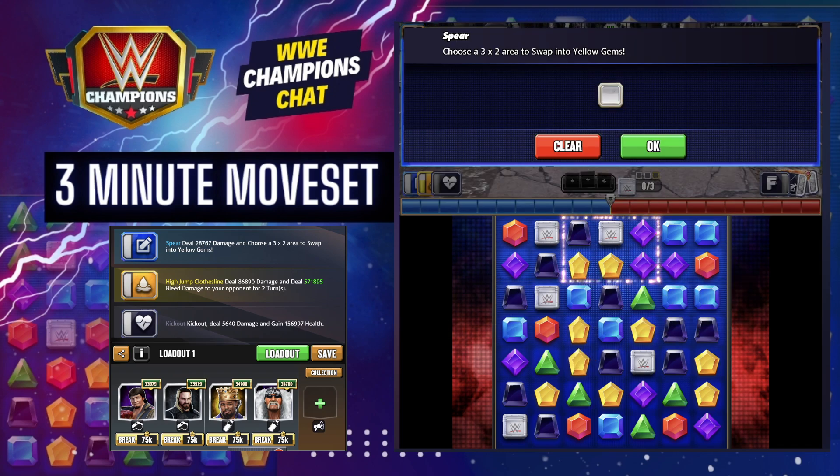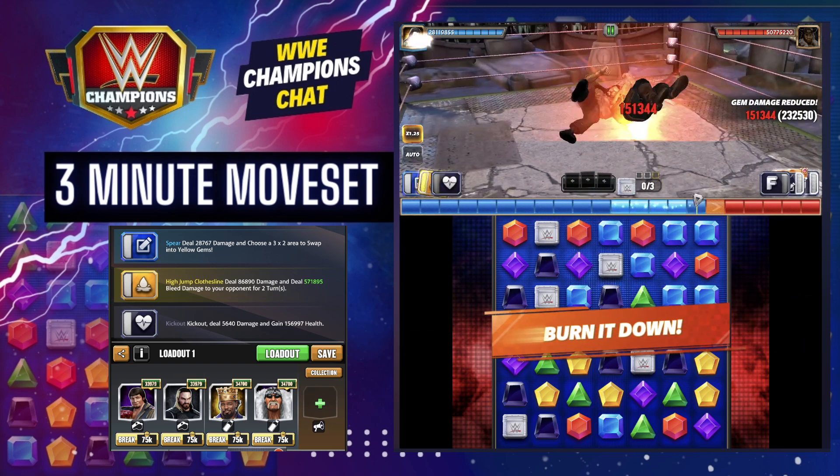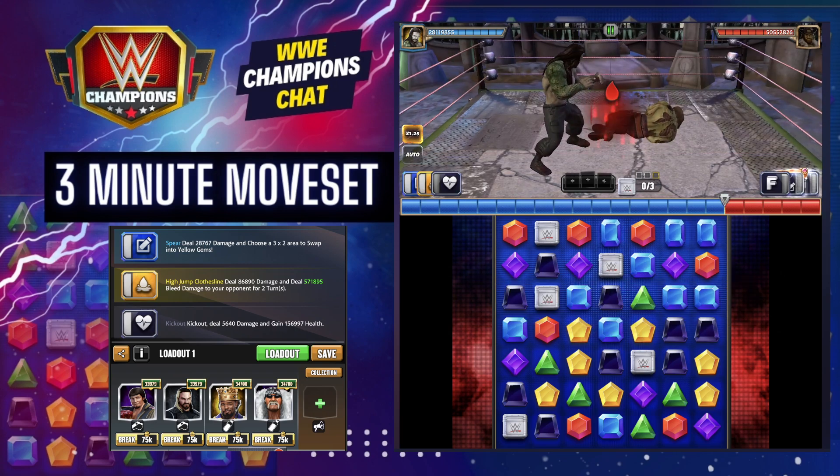I would highly recommend doing it somewhere where you're not likely to make anything else match, which is pretty difficult. That blue right there could cause a cascade, but it didn't, luckily. Now we're going to do 794,000 bleed damage, which is nothing at the six star gold level.